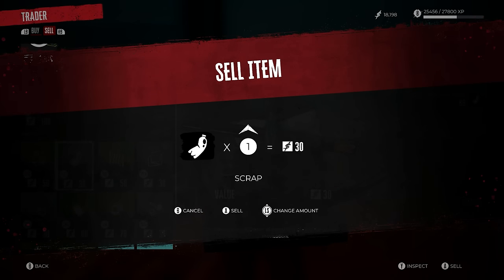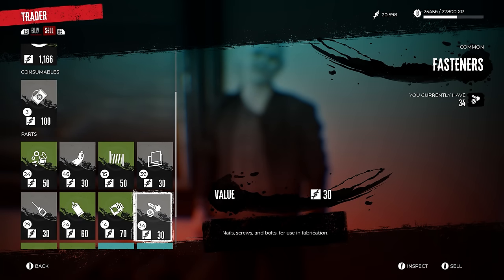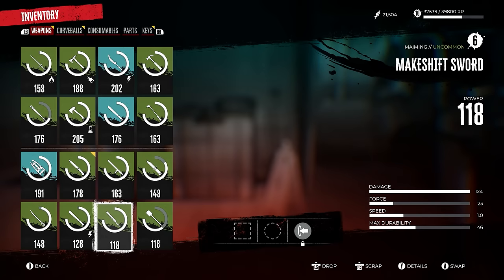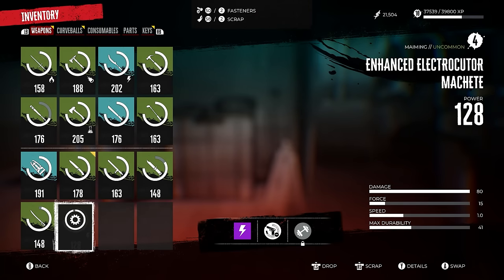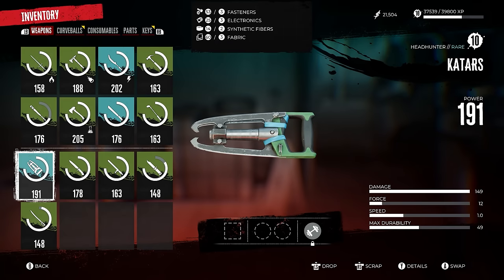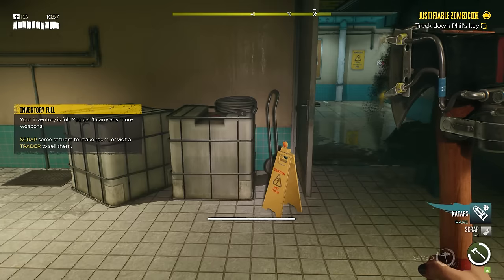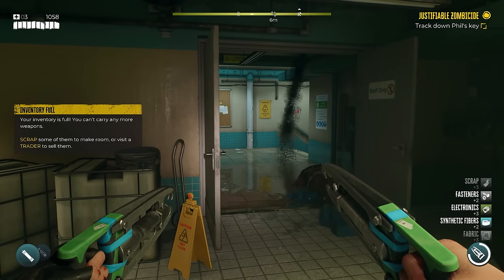For gray common materials, if you have over 30 or 40 of them go ahead and sell the rest, because you can make a good amount of money and you never really need more than 30 or 40 at any time. For green and rare materials I wouldn't worry about selling since they're harder to come by. But while questing, if you run out of inventory space it's a waste if you don't salvage — so salvage your gear, make room, then come back with a full inventory and sell as much as possible.